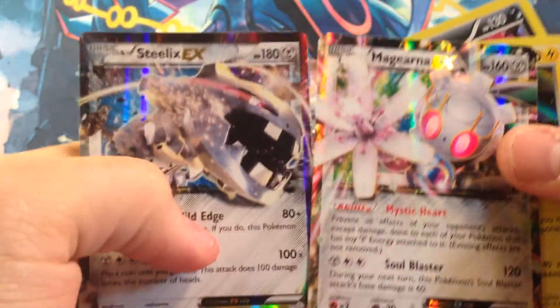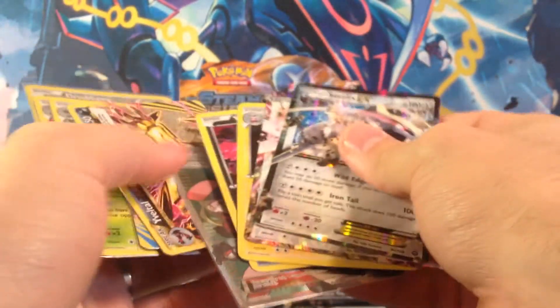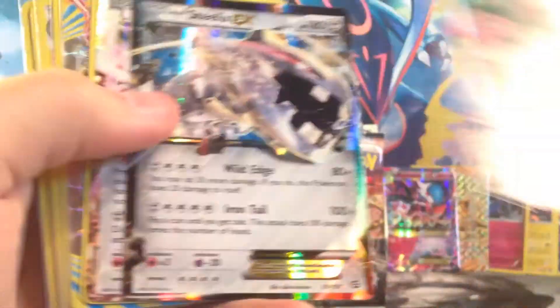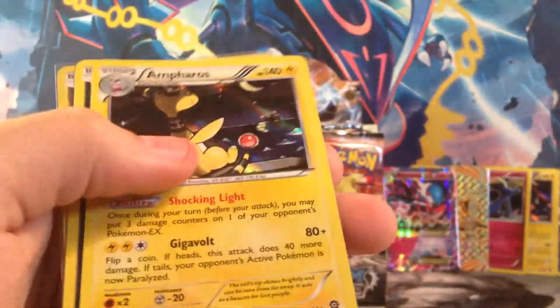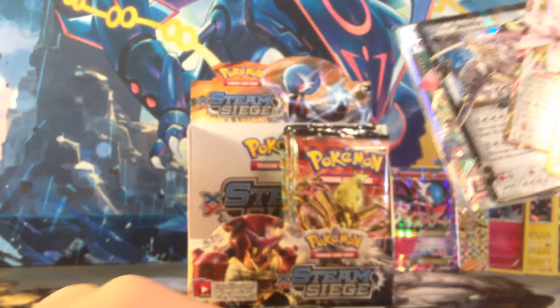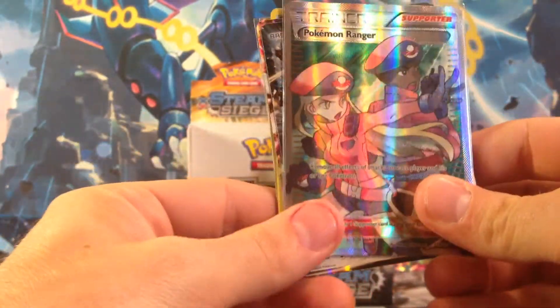Let's do a quick recap. That Yveltal Holo Rare is awesome, the Ampharos very cool, Yveltal Break — I mean, come on, so sweet — Magearna EX, and a Steelix EX. So sweet. Final point system: five for a secret rare, four for a full art, three for an EX or break, two for a holo rare, one for a reverse. Total comes to twenty-five points from the left side. Do you think I could pull enough in the next ten packs for the right side to even compete with twenty-five points? Thanks for watching, guys. Stay tuned for the right side and the finale. Make sure you like, comment, subscribe, and share this video — it would be greatly appreciated. See you later.